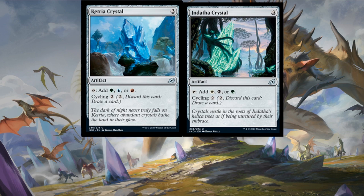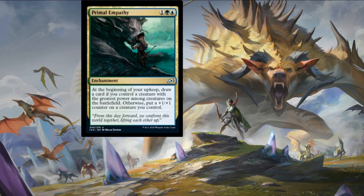Next card is Primal Empathy — one colorless, a forest, and an island for an enchantment. This card rewards you for having big creatures, and if they aren't big enough then it gives you counters to make them bigger. Solid utility card. Would be nice for maybe one mana less, but I'd be interested to see how this pans out in limited and maybe a cheeky Proliferate or +1/+1 counters deck.